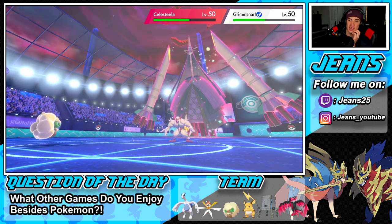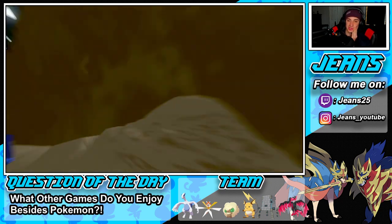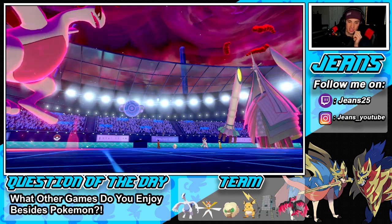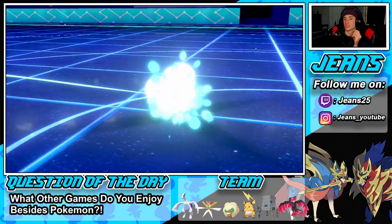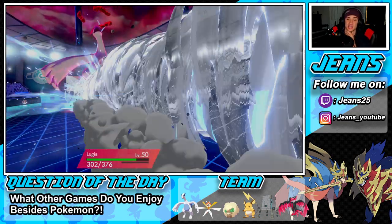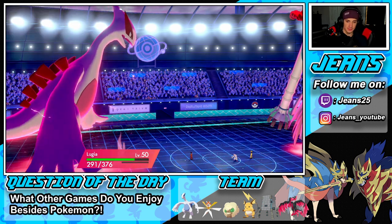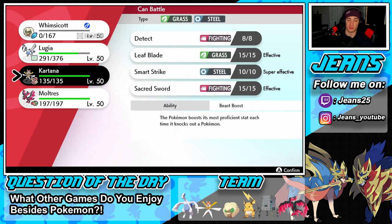I go for dazzling gleam to try to get rid of Grimmsnarl but the light screen is bothering me. KO not even close — that's the downfall with Lugia. It's a really strong Pokemon but you need that weakness policy boosted; then it's an all-around beast. Airstream comes in and multi-scale triggers. Oh wait — we're not at full HP so multi-scale didn't activate. We get a speed boost. His dynamax Celesteela isn't doing a lot of damage and I outspeed.